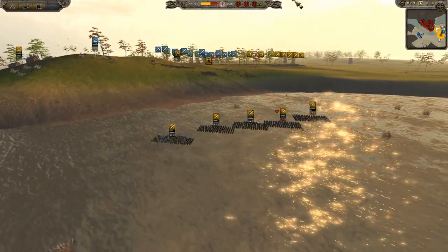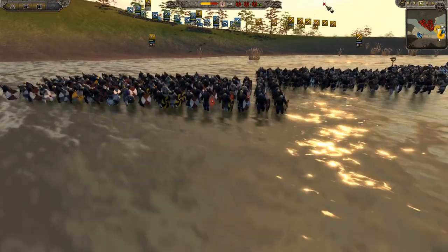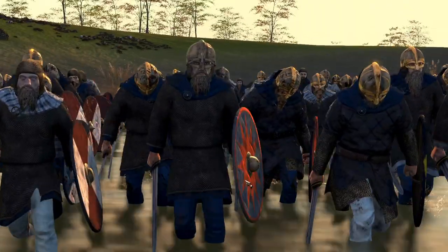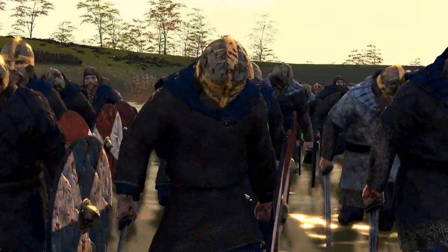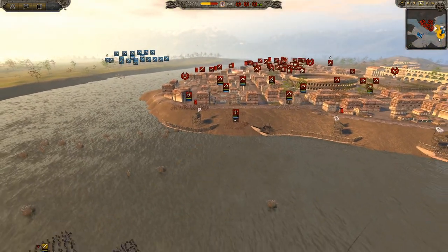The first Viking wave is coming across. We have some heavy infantry, some heavy melee units coming across. They're already pretty tired trying to go through this river. They're looking magnificent as always - these men will fight hard for Bjorn Ironside, son of Ragnar Lothbrok.